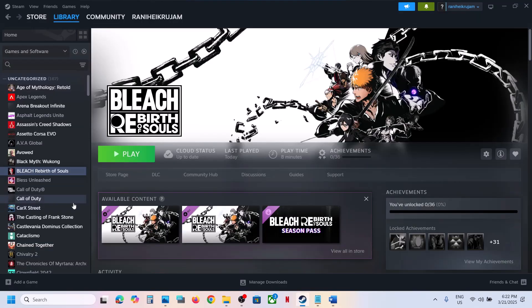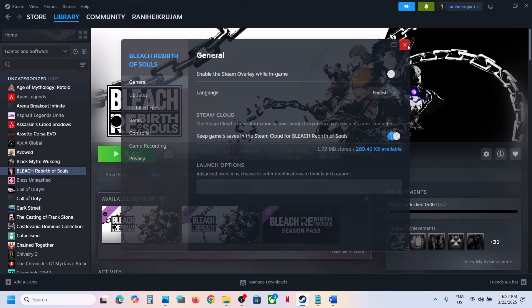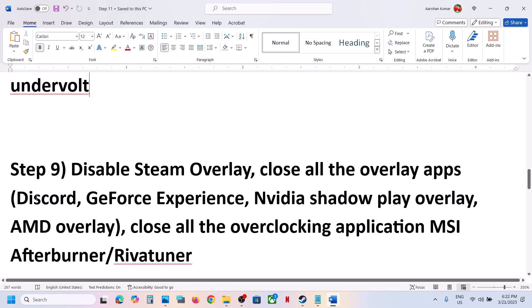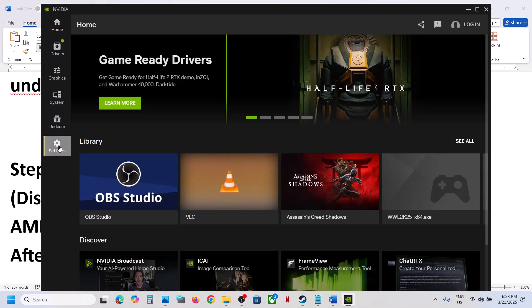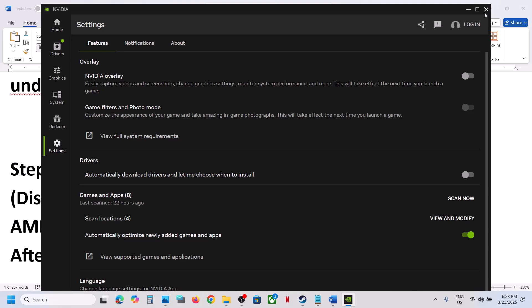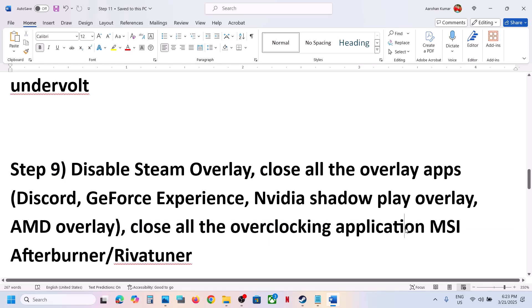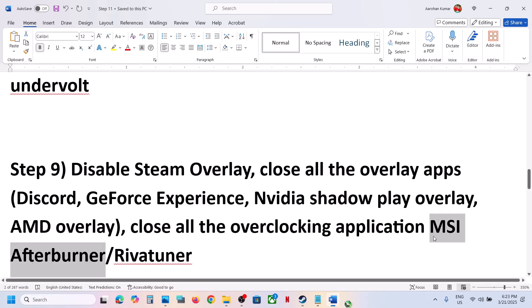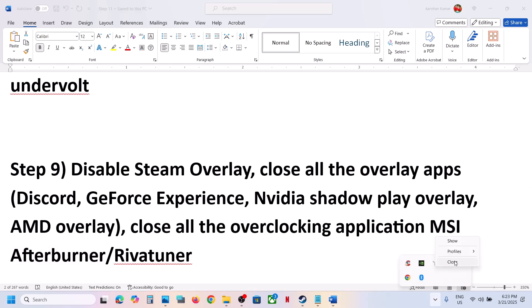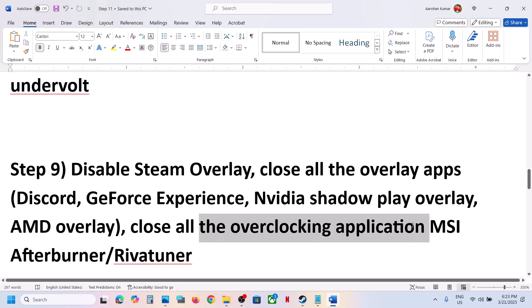The next step is to disable the Steam overlay. Go to Steam, right-click on the game, select Properties, and turn off the option Enable the Steam Overlay While in the Game, then launch the game. If you have any other overlay application like Discord running, go to Discord settings and turn off overlay. If you are using the NVIDIA app, go to settings and turn off the NVIDIA overlay. Also close all overclocking applications like MSI Afterburner and RivaTuner — they can be hidden in the system tray, so make sure to close them before launching the game.